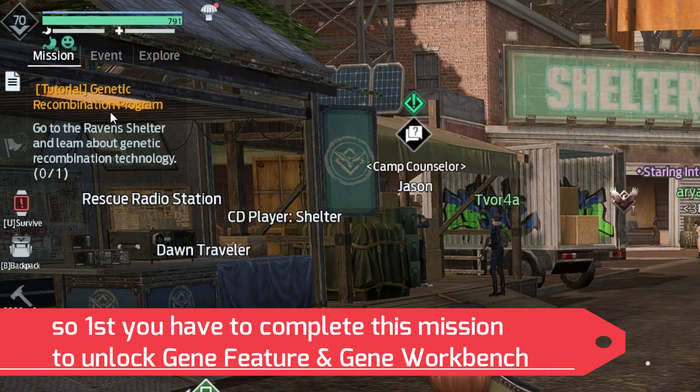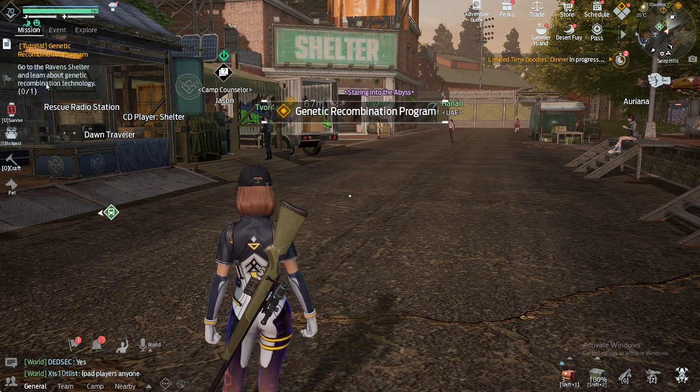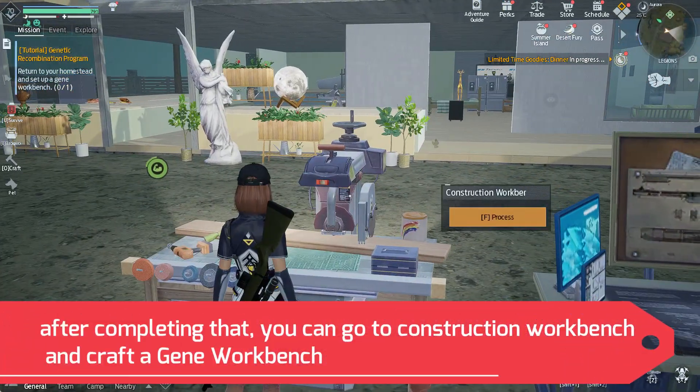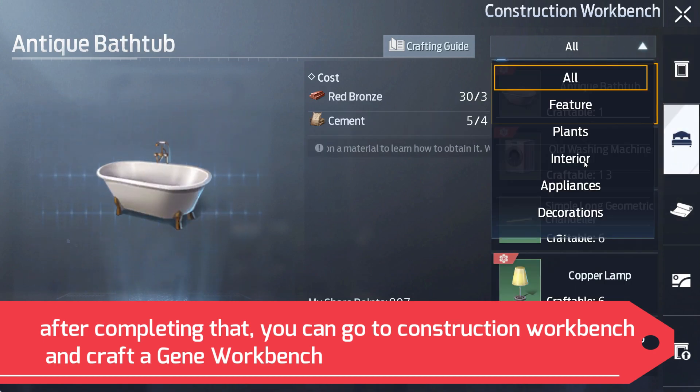First you have to complete a mission to unlock the gene feature and gene workbench. After completing that, you can go to the construction workbench and craft a gene workbench.